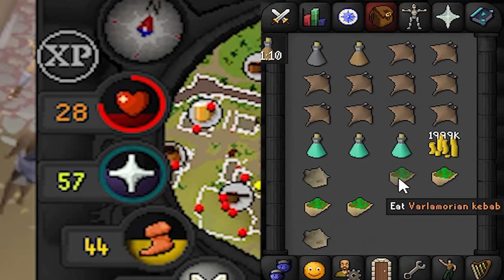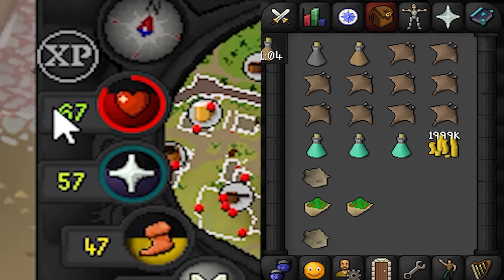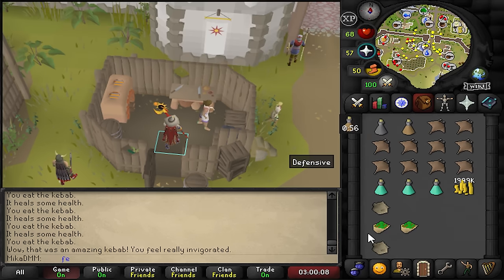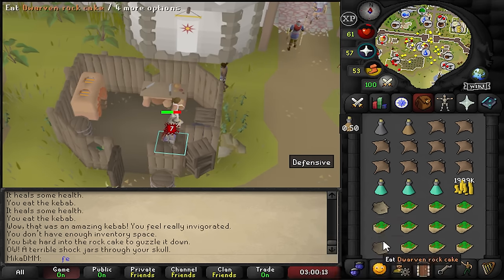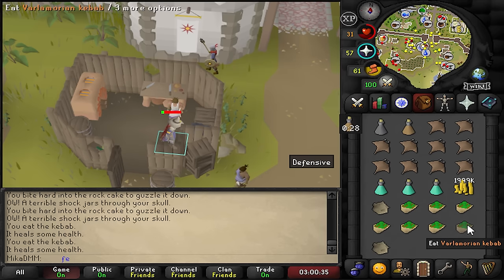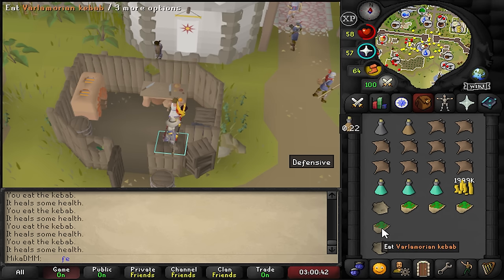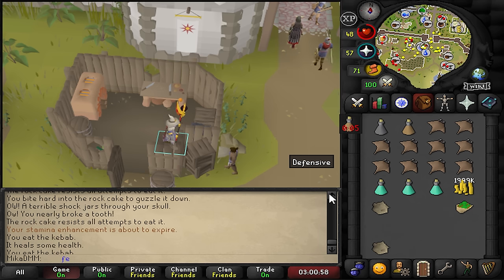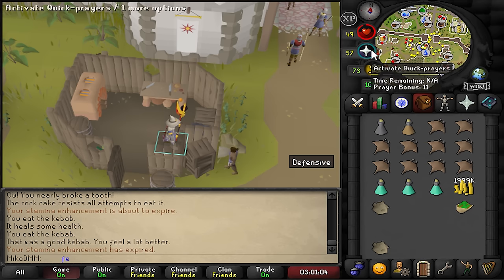Testing the Varlamorian kebab at 1 HP: it can heal 9, sometimes much more. One healed 30 — an 'amazing kebab, you feel really invigorated.' Testing further: heals of 9, 9, 9, 42, 9, and then zero. So it can heal anywhere from 0 to a lot — a random mechanic, pretty interesting.